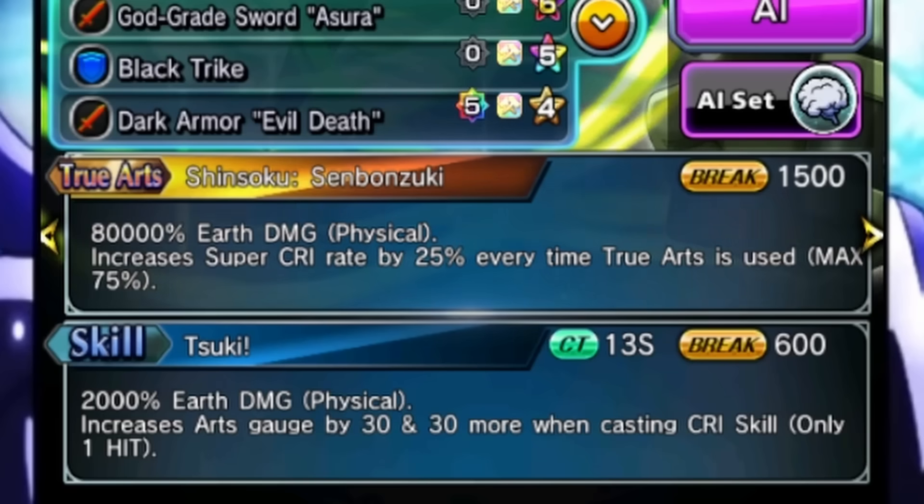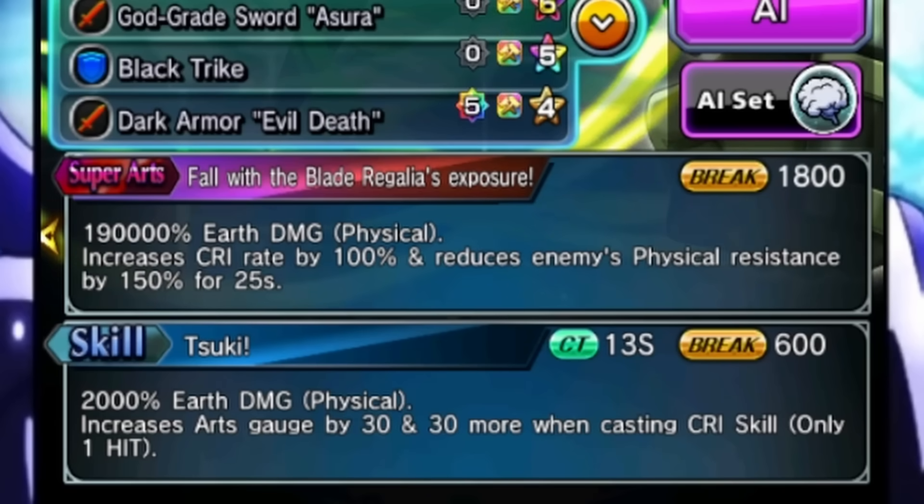The true art gives him super crit rate — it's a stacking buff to an extent, making Uzu a stacking damage dealer, but not entirely. He doesn't really need to use super crit all the time, but it's there if he needs it. The super art is a massive 190,000% multiplier, along with 100% crit rate up and 150% physical res down.